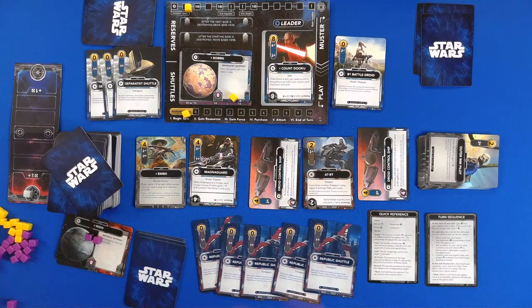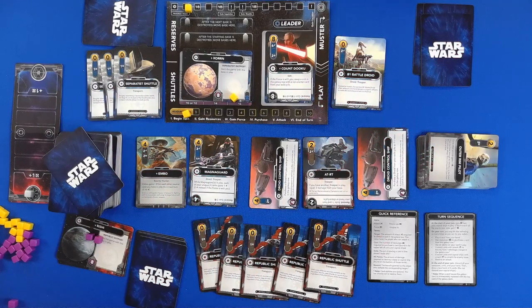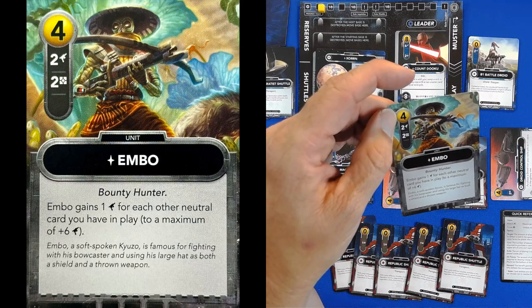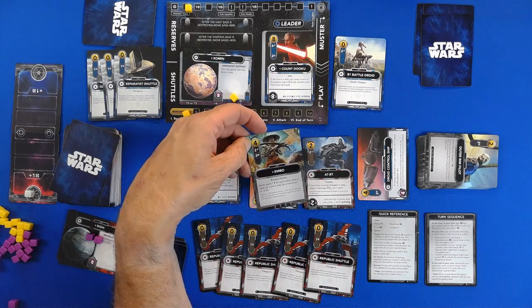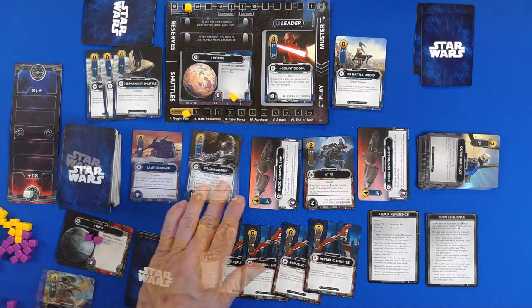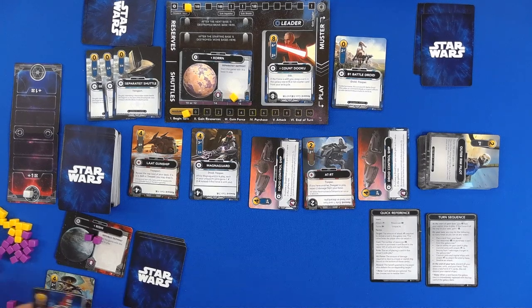Now it's my turn. We have five Republic Shuttles — five to buy with. I cannot shoot anybody; I can barely buy anything. Embo: if you have another Trooper in play, prepare two damage for your base. Embo gains one for each of the neutral cards you have in play, to a maximum of six. We are going with Embo, and we have a Lat Gun Ship. These guys go with this card. That's the end of our turn.